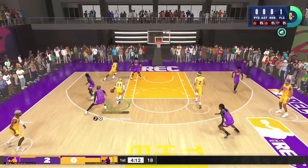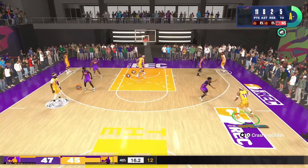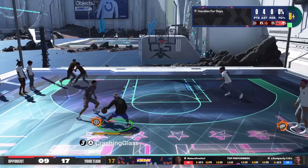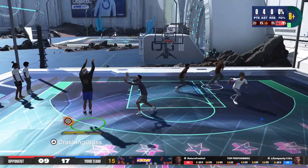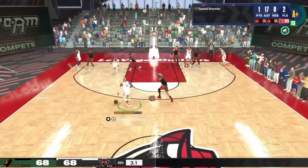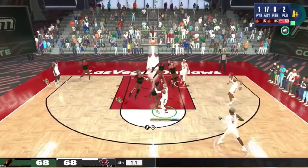If you want a build that can pass like White Chocolate, throw lobs like Chris Paul, shoot midis like DeMar DeRozan, shoot from three like Dame Dolla, and win games in Park, Rec, and Pro-Am, then you clicked on the right video. Let's jump into it.